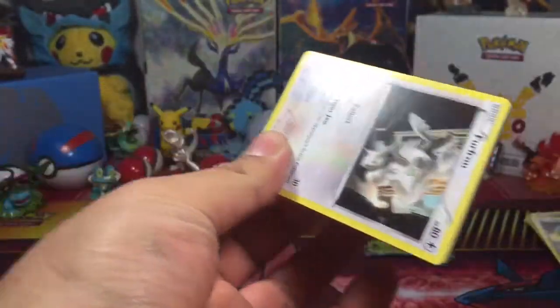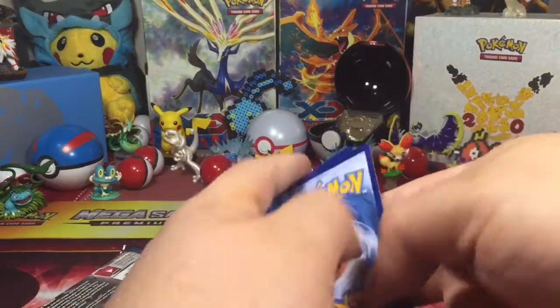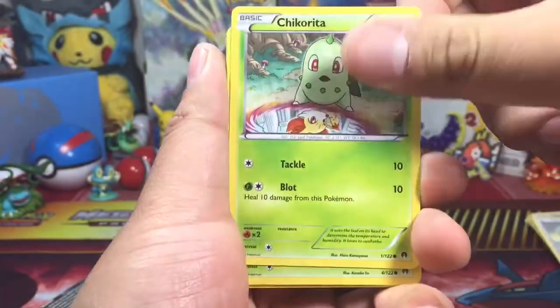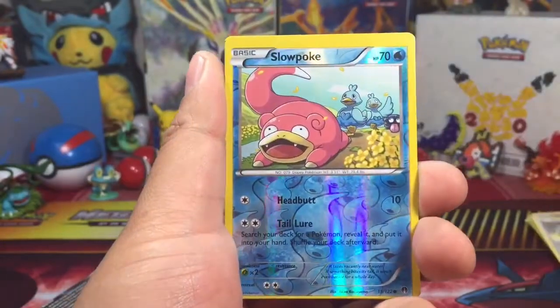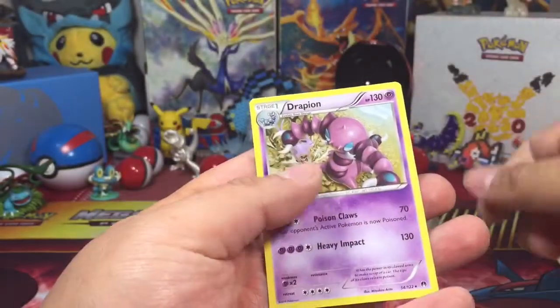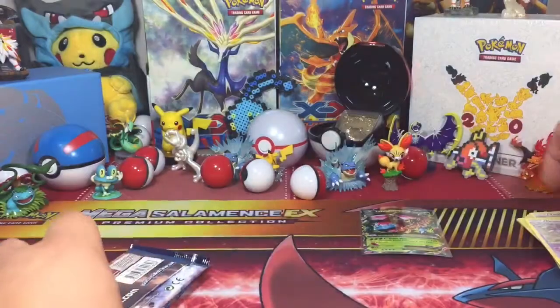All right, Guru Ninja Breakpoint, let's do this. Three from the back and we start off with a Potion, Froakie, Bursting Balloon, Furfrou, Corsola, Kirlia, Sea Doctor, Gible, and a Slowpoke that's very miscut to the max, and a regular rare Drapion.